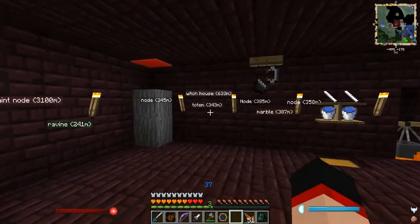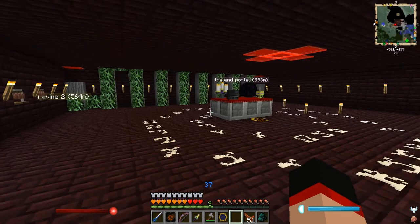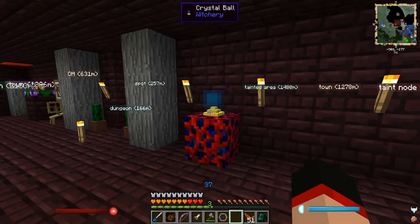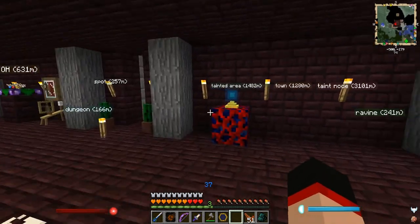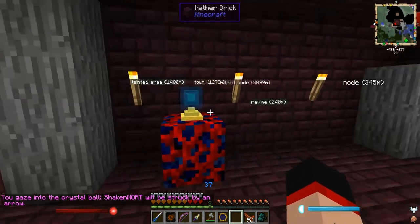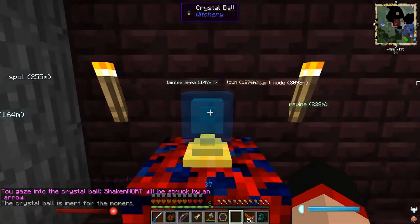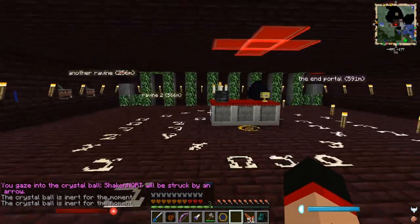And in the last episode, I was standing right over here and I got hit by a skeleton. Remember when I clicked this crystal ball, it said I will be hit by an arrow soon — so that's why it took so long. Let's see what today ends up being. I will be struck by an arrow. Great! Why can't it give me a different one?